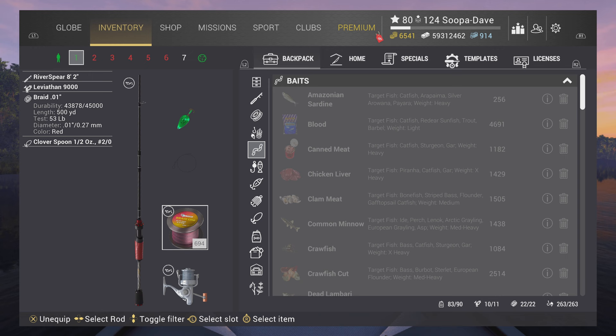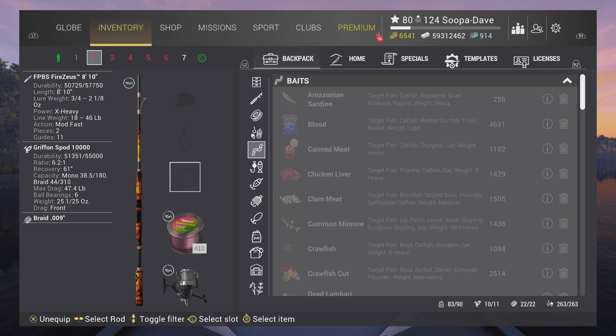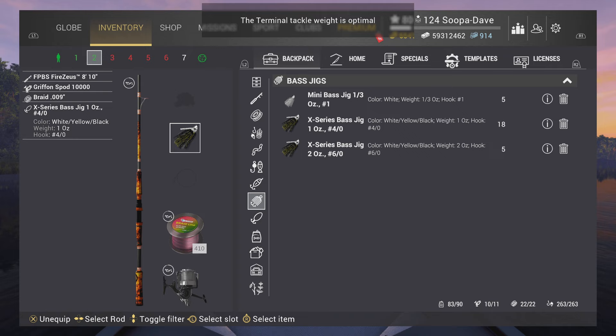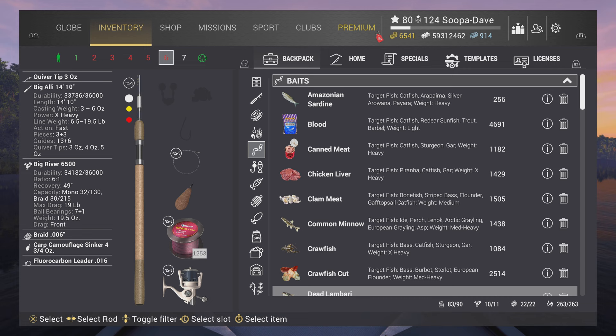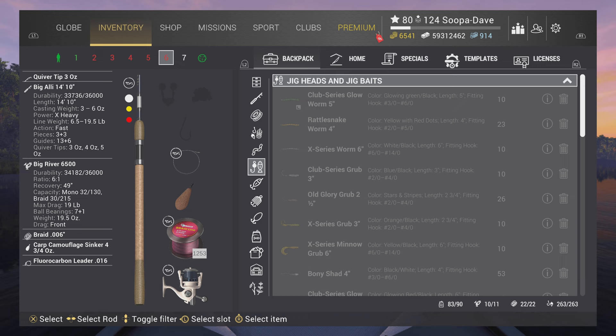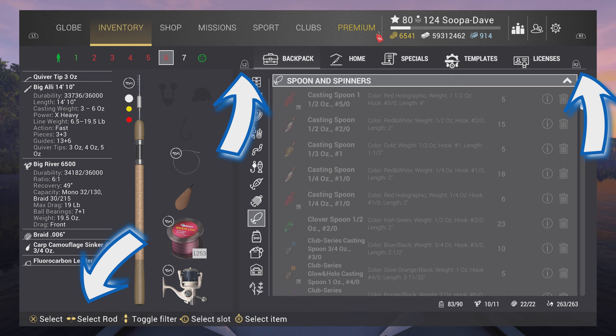If you see a slot number in green, it's perfectly ready to go. If it's red, the pole is there but missing something — for example, this one is missing a lure. White means there is nothing equipped in that slot at all. Also, controls for navigating the different menus are shown down at the bottom of the screen — that's something I struggled with a little in the beginning, so pay attention to those if you get stuck.